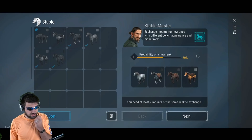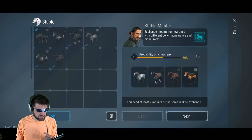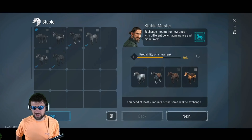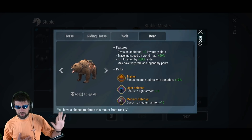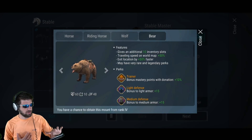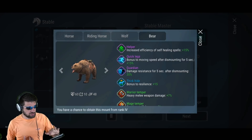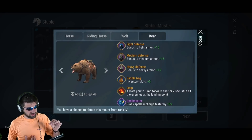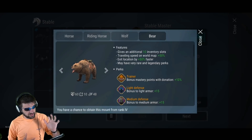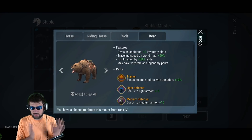Basically what this means is you're going to need about a hundred horses on average, and it's going to take about a year just to get one level four animal. The chances of that being a bear — which is the best animal, the fastest, the most resilience, all of the benefits — is very unlikely. I've gotten almost ten level four animals now and none of them have been bears. This really really sucks.